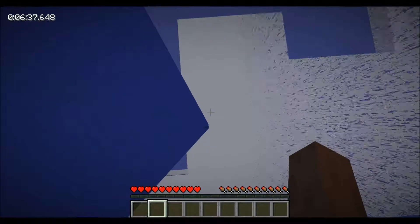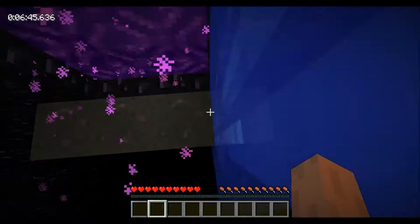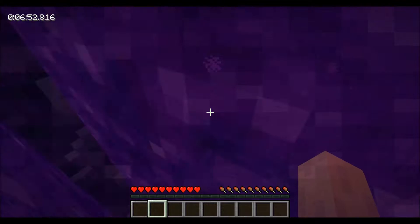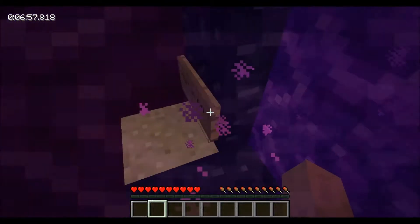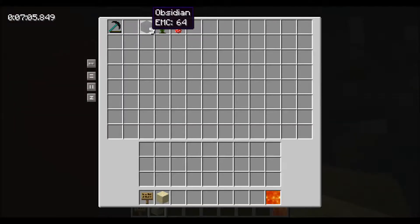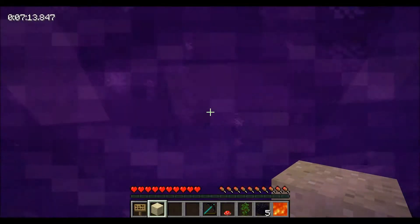We're going to fall straight down here to get our lava source block. There is a nether portal below us, so we use the water to get down to that. We just pop into the nether. The nether is very, very empty — there's nothing here except for the last gift, which is where we're going to get our lava source block. We also get five obsidian, a jungle sapling, a red mushroom, and a dark matter pickaxe — all very helpful.